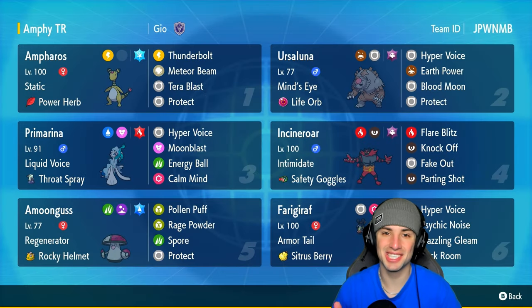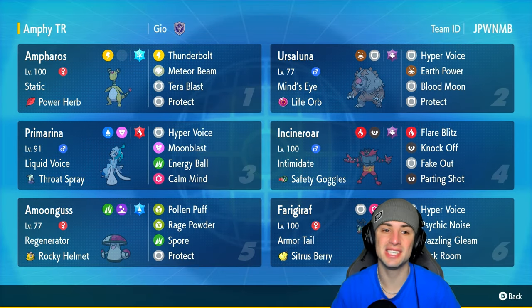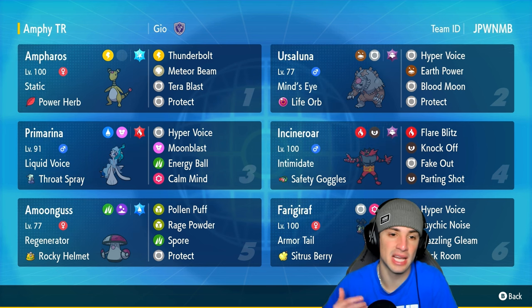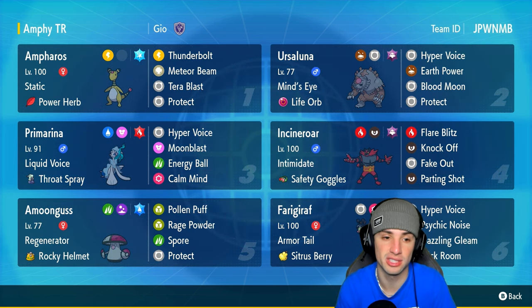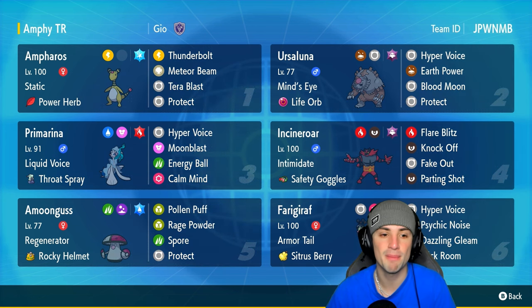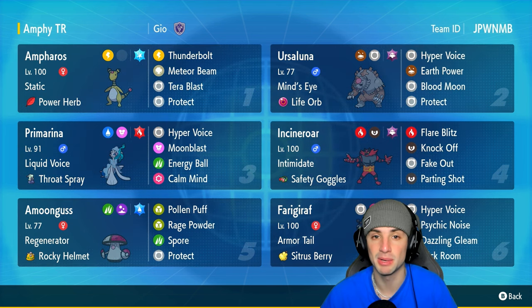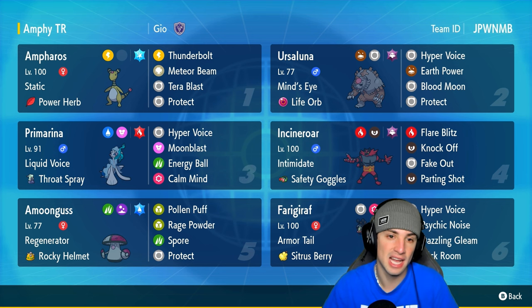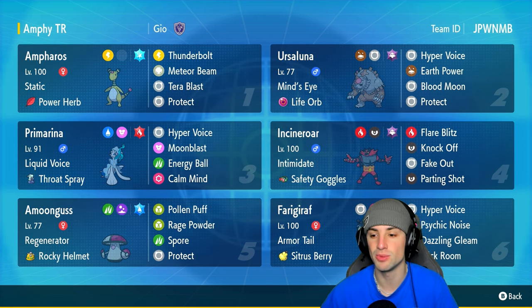What's going on YouTube, it's me here, welcome back to the channel. In today's video we are using an all-time favorite electric type — we got ourselves an Ampharos team for ranked Regulation H. Ampharos is rather strong on the special attacking side; its only downfall is its abysmal speed stat. So we're using it in a trick room team today, pairing it up with Frigoraf. This Ampharos has Static as its ability and is holding the Power Herb, so it can use Meteor Beam in one turn. After Meteor Beam its special attack will be plus one, and then it can start doing crazy damage with moves like Thunderbolt and Terra Blast with the Ice Tera type.